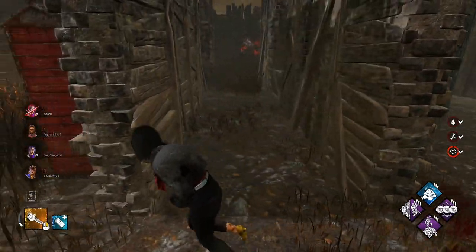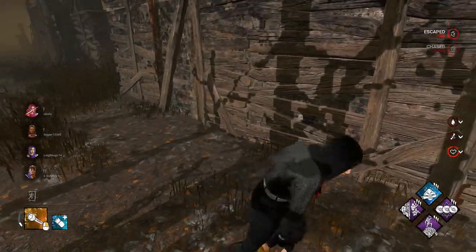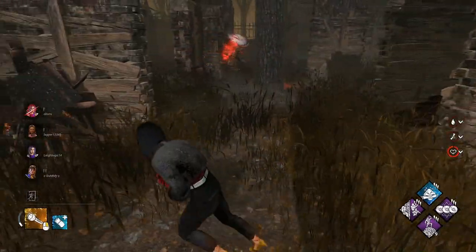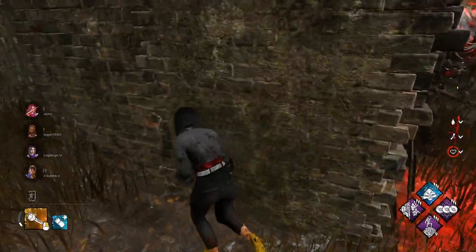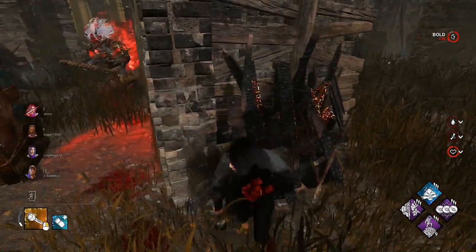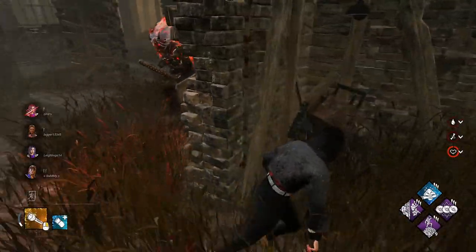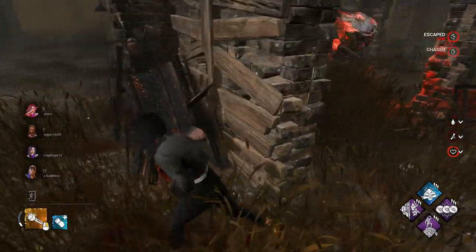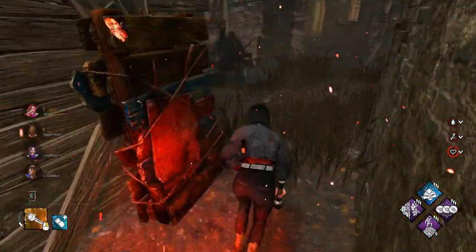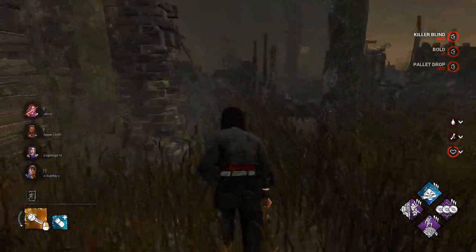What is he? Oh, he's going to pop his ability. See if we can just get out of here. We're not going to drop that yet. He can just smash it so fast. We need this pallet to stay up to kind of waste his power. Now we got to give it away — do him a blind and let's get out.